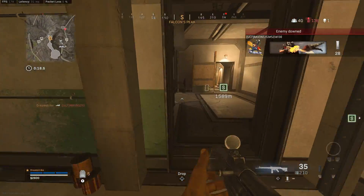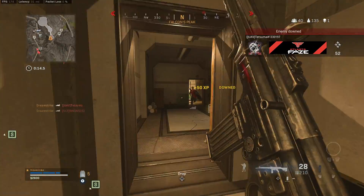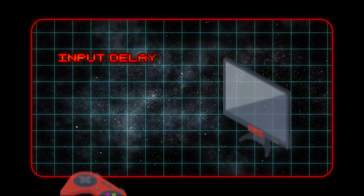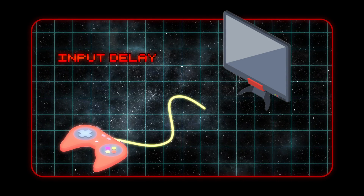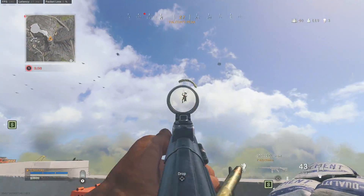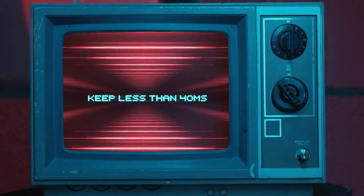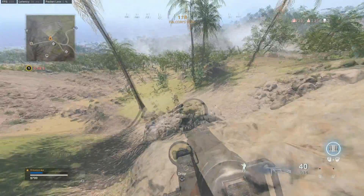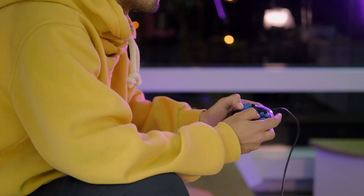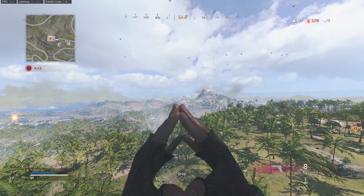If you're still having trouble, there's one last thing to consider: input delay. Input delay is the total amount of time between pressing a button or moving your mouse and that action being displayed on screen. It's a complicated topic, but you want to keep this value below 40 milliseconds to avoid sync issues with your game. This is why I recommend using a gaming monitor with a wired connection. If you have questions about input delay, comment below.